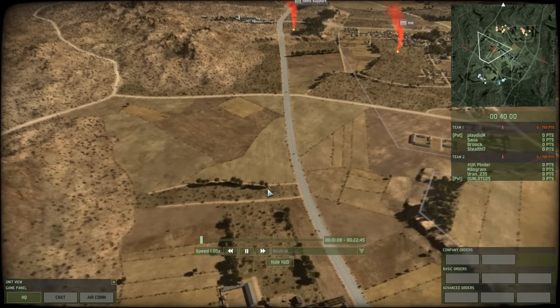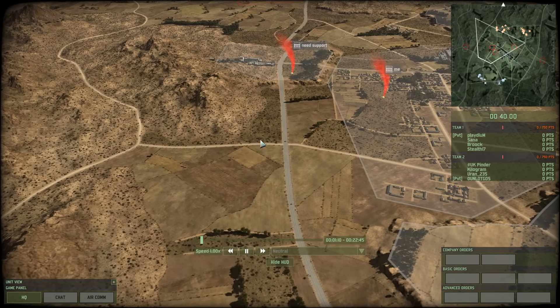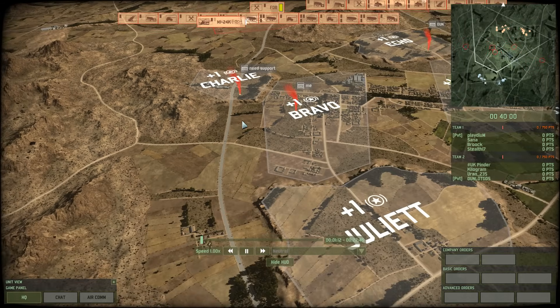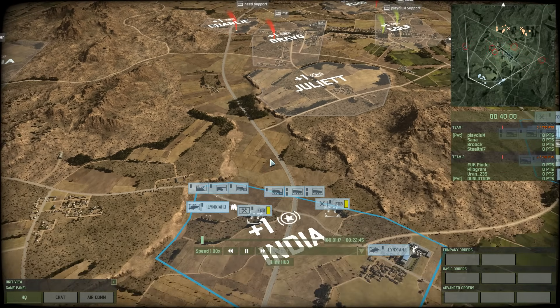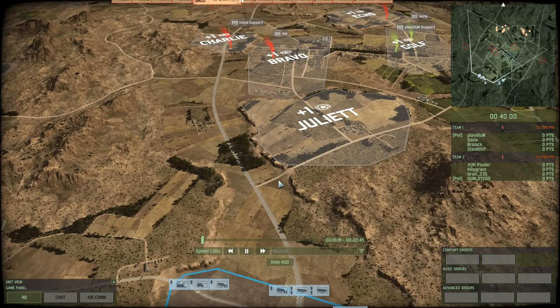Being able to spot whatever is coming at you is going to allow you to do the second skill: countering. Countering means being able to have the right unit in the right spot at the right time to kill off the threat that is coming at you.